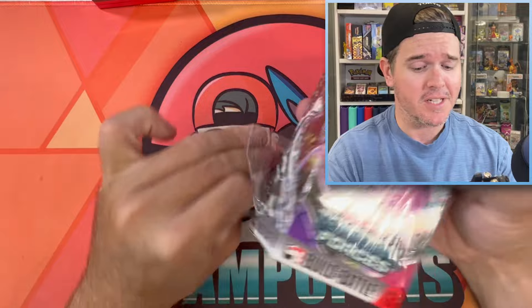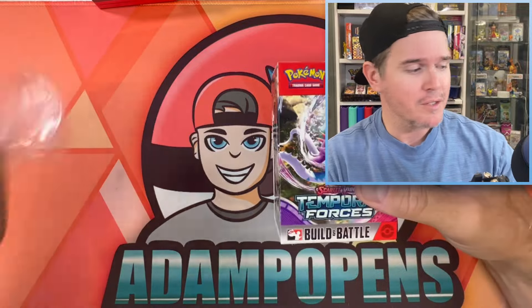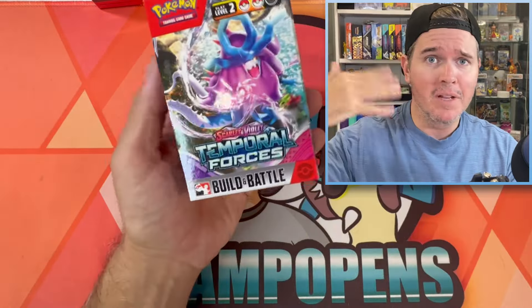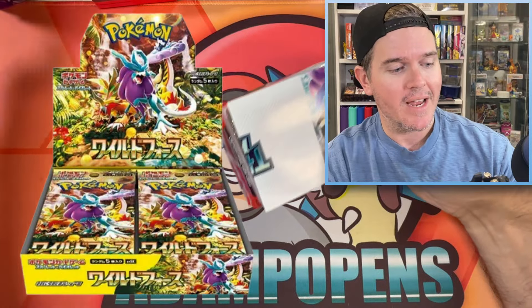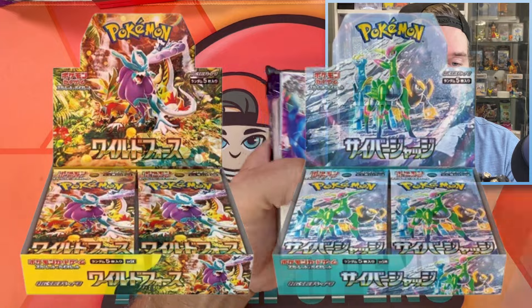We're not going to waste any time today — the first set of 2024 for Scarlet and Violet. It's been a little while since we've had a main set. The last one was November last year, Paradox Rift. So this one is combining the two latest Japanese sets, Wild Force and Cyber Judge, which you've seen me open here on the channel.